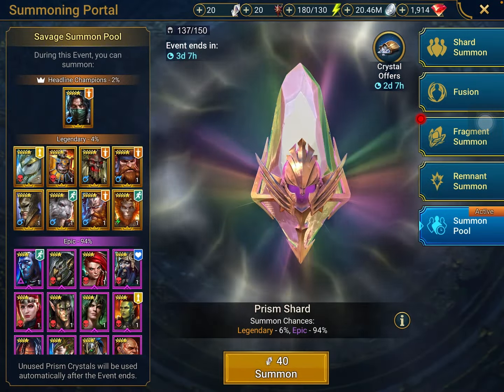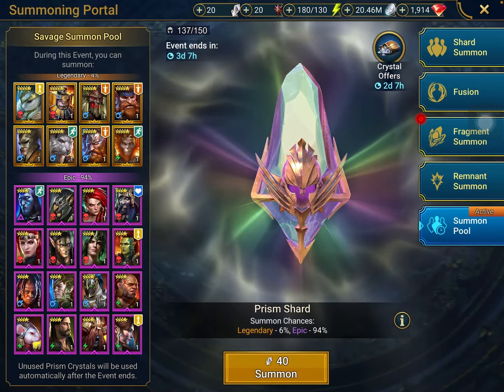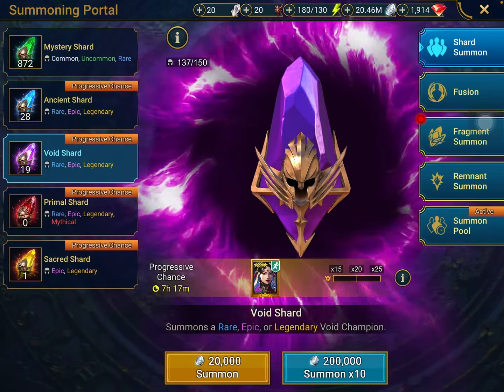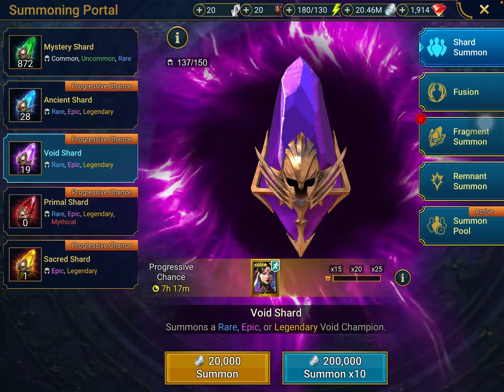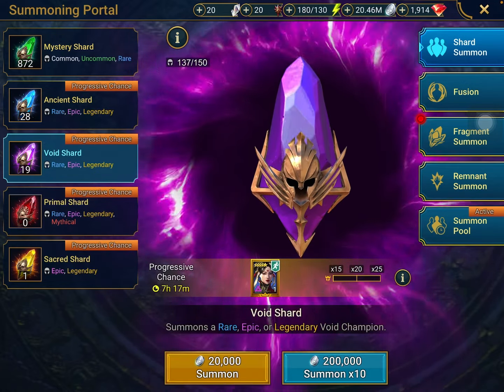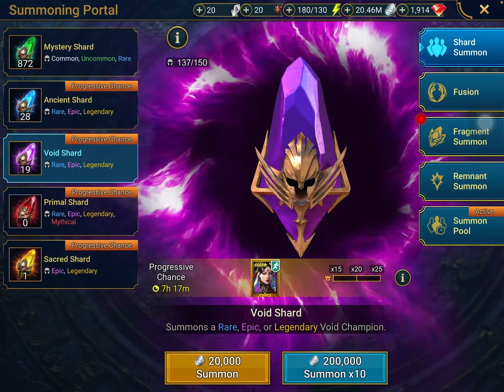The prism shard pool right now is actually pretty decent as well. I'm hoping to get the dwarf for the Mikage fusion and maybe Royal Garden Phoenix. I've also been saving all of my void shards because I do hope to get a void legendary soon enough. My account at the moment still has absolutely none, which is why I'm very hesitant to pull any voids outside the 2x.